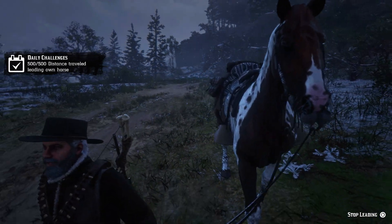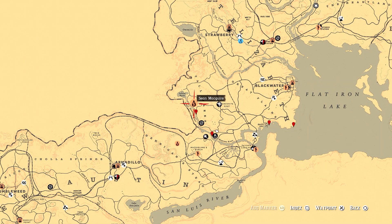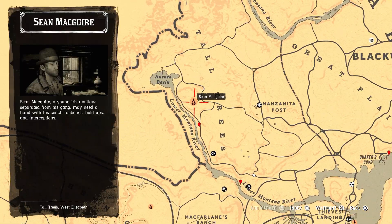The hostility challenge means you cannot kill any players in free roam for 48 real-life minutes. Then we have three free roam missions completed — for that, find any NPCs who will give you missions, for example Sean McGuire.